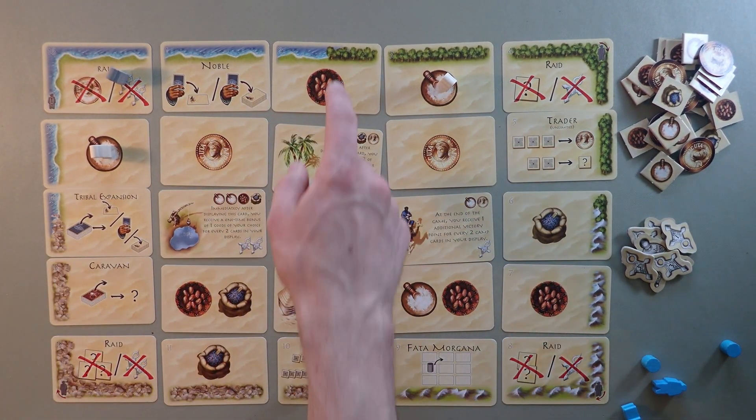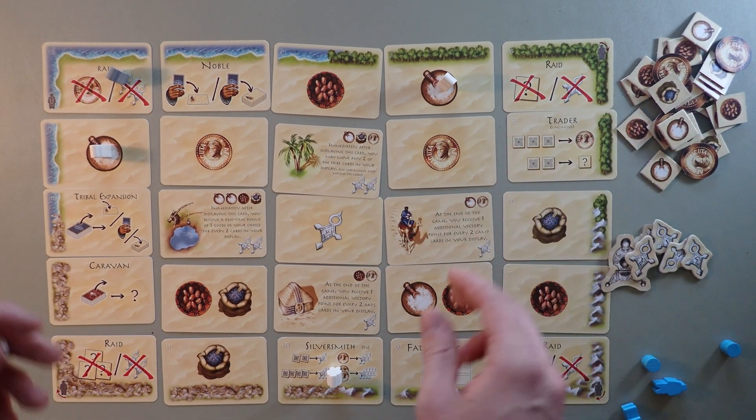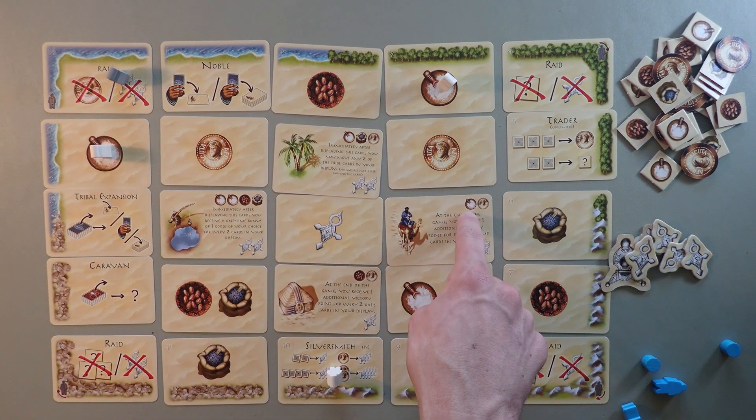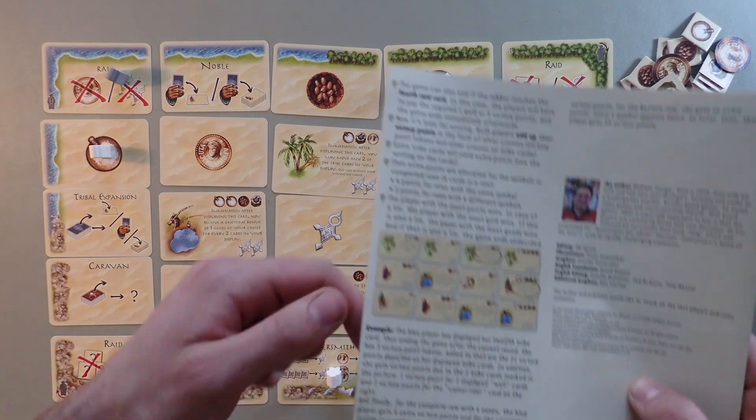The goods — resources or points — you get immediately. You use those to pay for the tribe cards. When you buy the tribe cards, they go in your little tableau.